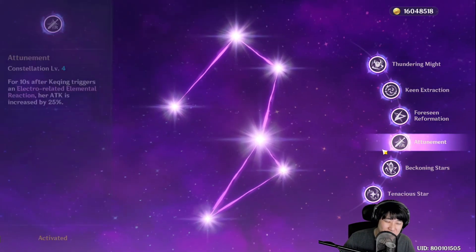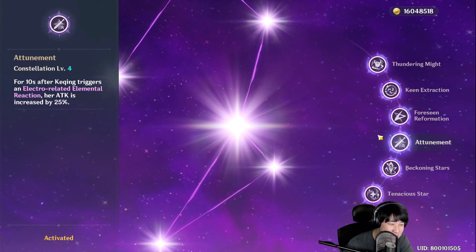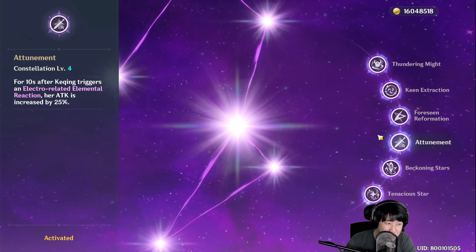For constellations, C4 is the only thing you need to keep in mind for the extra 25% attack.